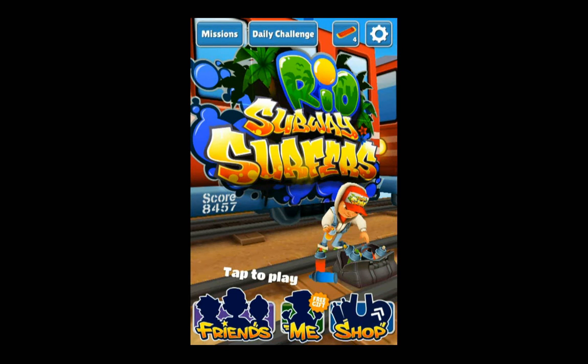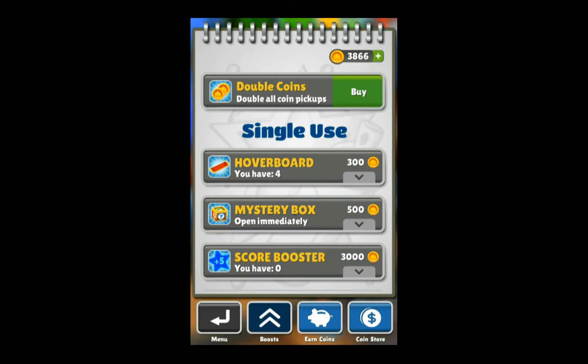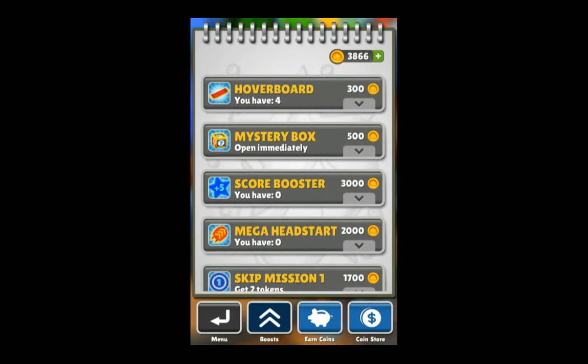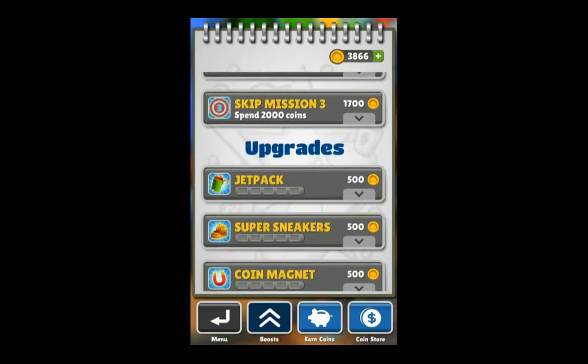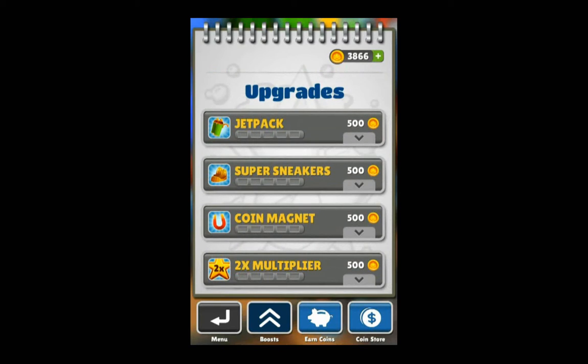This is your shop here. As you can see, there's the hoverboard and the mystery box which I just opened. You can get a number of score boosts, you can skip missions, and there are upgrades like the boosts I showed you earlier — the magnet and the sneakers. You can increase their duration by purchasing those upgrades.